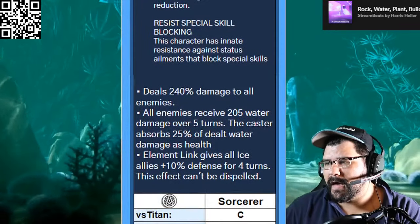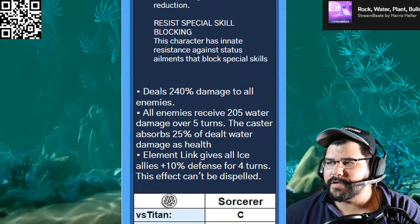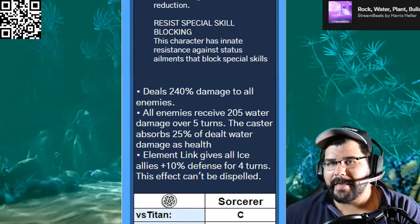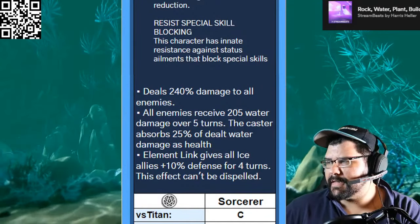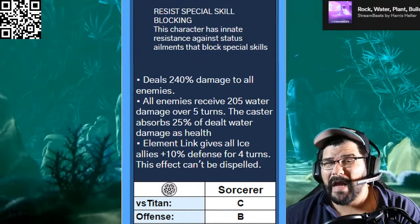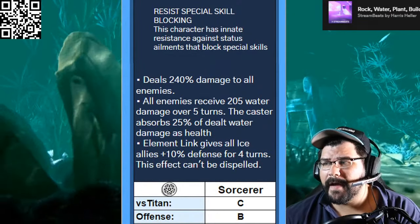He is a Sorcerer, which again works against him. Against the Titan he gets a C grade — he literally just doesn't do anything against Titans. The 240 damage at slow speed isn't great, the water damage doesn't help much, and the elemental link isn't great either. On offense he gets a B grade. There are definitely characters that are a lot better — I would even choose characters like Richard or Thorn over him.